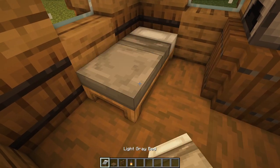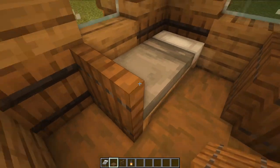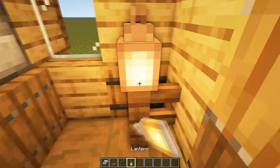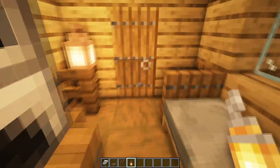We can place our bed down in this corner here, and then add in a spruce trapdoor as an extra little support, and then a fence over in this corner with a lantern on top to light this place up a little bit.